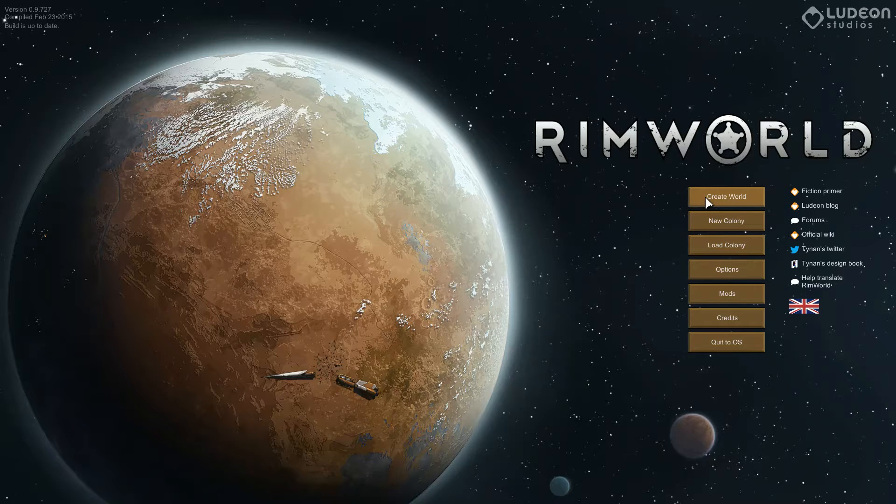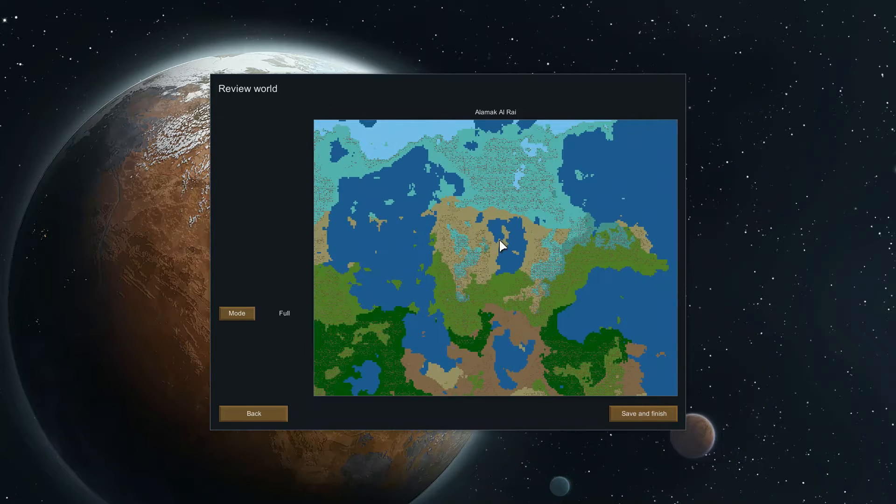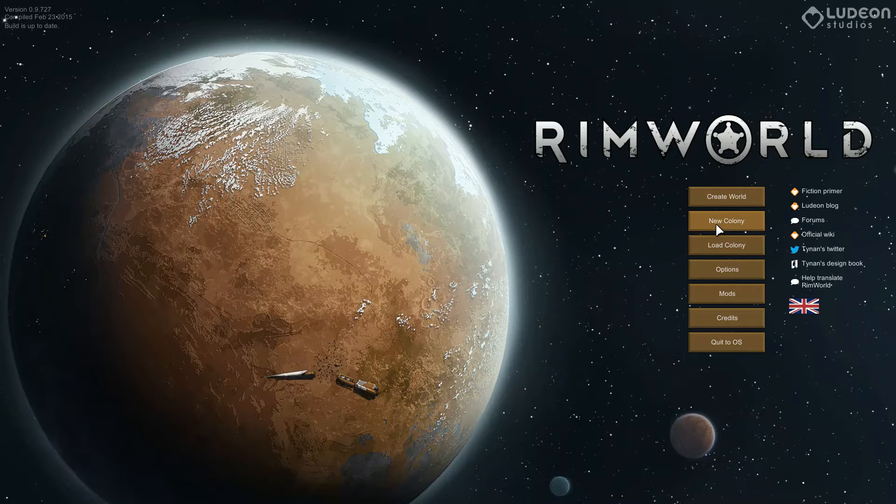So first off, let's create a world. Just random seed. It doesn't really matter what size you choose — it's the size of the world map. Let's just choose that and generate. That looks good to me. So now we need to start a new colony.